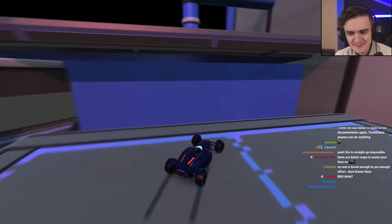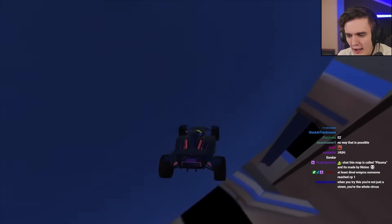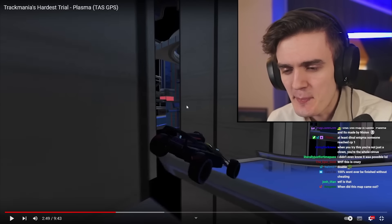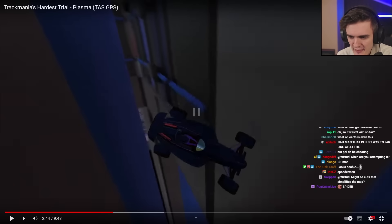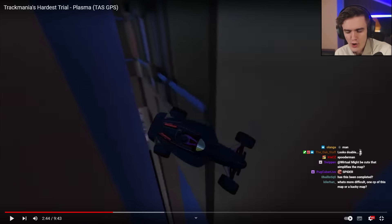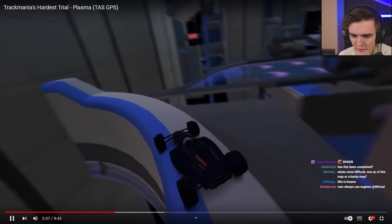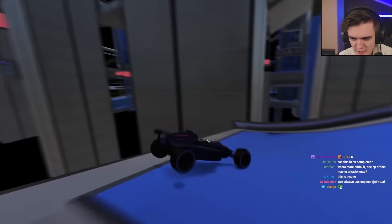Checkpoint 3. This is wild. What that trick is called is a Spider-Man. He first hits this wall, then this wall, and then drives with the wheel on the wall to push the car to the right so that it lands on this blue wall. Spider-Man.